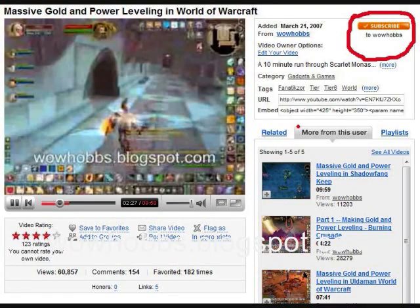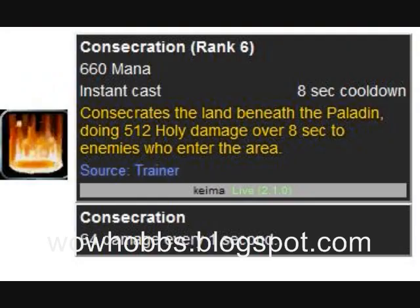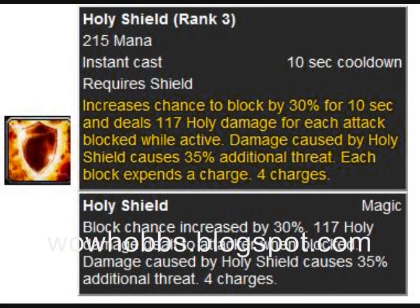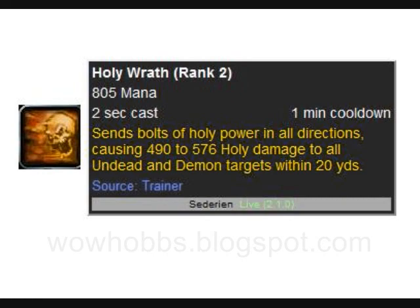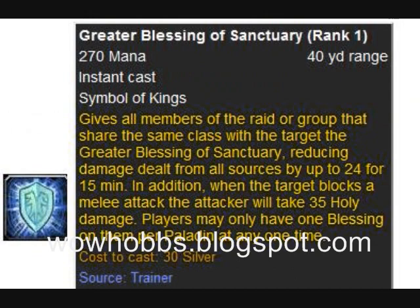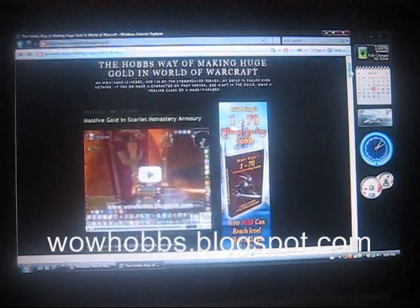If you like this video, subscribe to WoW Hobbs — that way when I make a new one, you'll be the first ones to see it. Consecration is the area-effect spell I use. Blessing of Wisdom I put on the other party members so that they'll have full mana or regain mana faster. Holy Shield will increase my chance to block, which I use all the time. Holy Wrath, when I'm fighting undead, is an area effect for just undead. Retribution Aura is like Thorns but for a Pally — and if I have a Druid in my group, I have them cast Thorns as well. Greater Blessing of Sanctuary will reduce damage on attacks on myself.